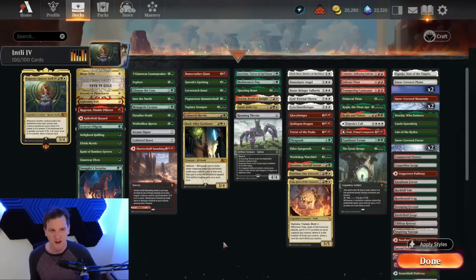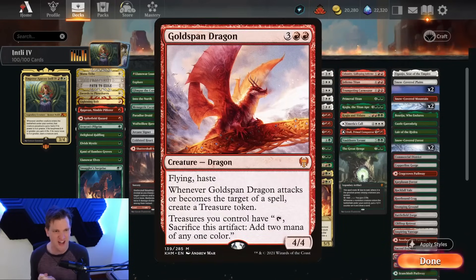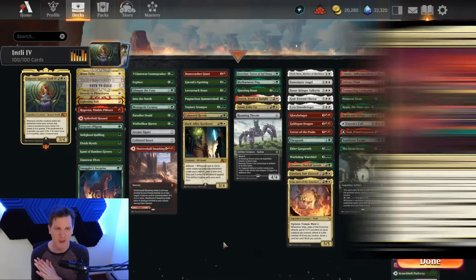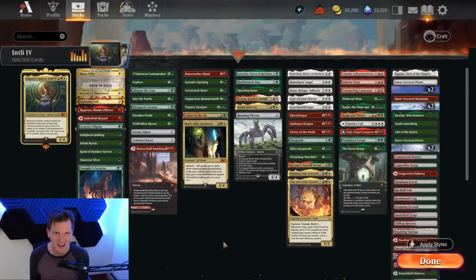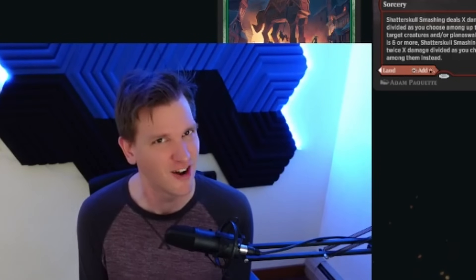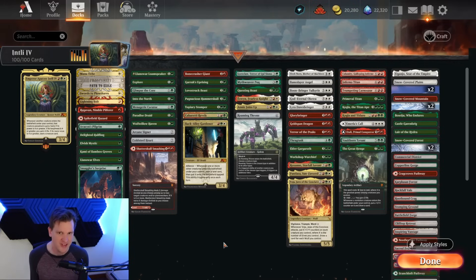Your Baneslayer Angels, your Lyra Dawnbringer, your Elesh Norn Mother of Machines doubles your triggers, your Glorybringer, your Gold-Span Dragon, your Terror of the Peaks — all get you more cards. Your Elder Gargaroth can attack the turn you play it and gets you a card. The Pantlaza, the Boja — the list goes on. The titans, the dinosaurs. It's the kind of deck that really ignites the inner fire, and as a blue mage I don't take this lightly — it makes Naya so much fun. Play cheap interaction because cards like Swords to Plowshares and Lightning Bolt are very important. Play cheap ramp cards — Delighted Halfling is amazing, Into the North is amazing. Cast your commander in the mid-game and then slam powerful creatures.